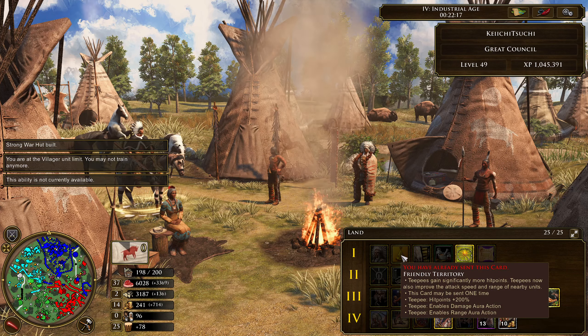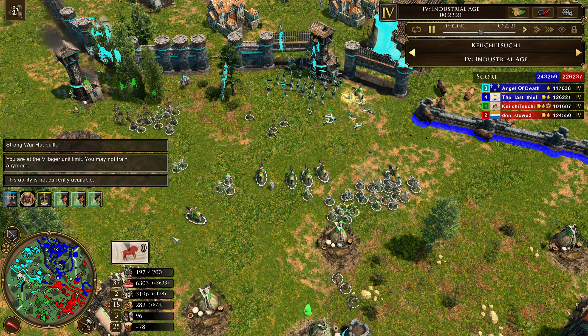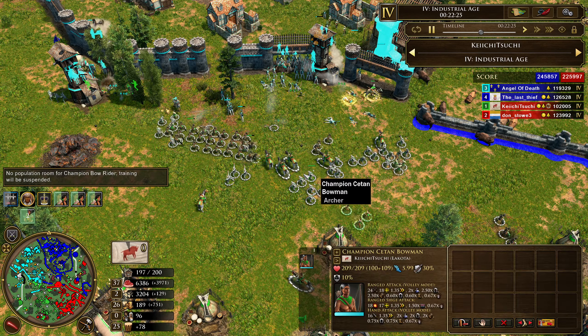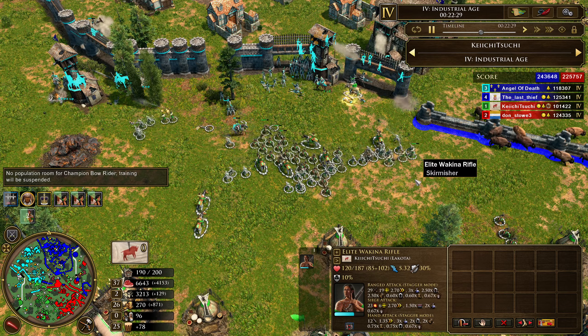Friendly Territory increases the attack speed and range of nearby units, making the teepees even more powerful — so these C-10 Bows and Wakina Rifles are shooting from even longer ranges than they normally can.